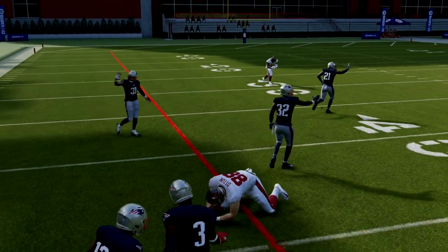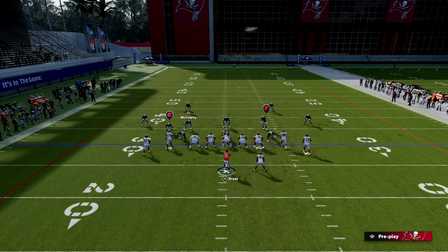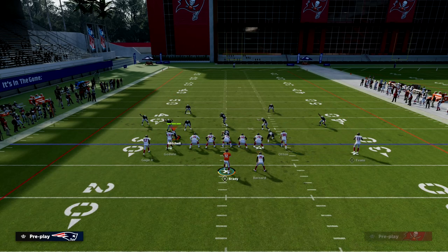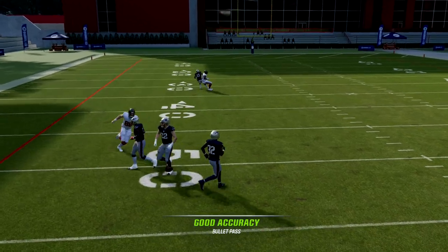When defenses got smarter, they would take the backside defender and drop him into a coverage sitting on the post. This caused Clef to have to adjust because opponents were essentially bracketing that post route really well.